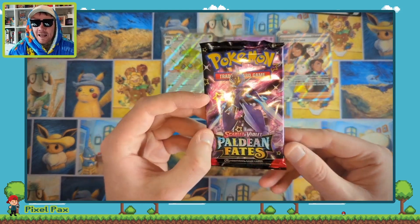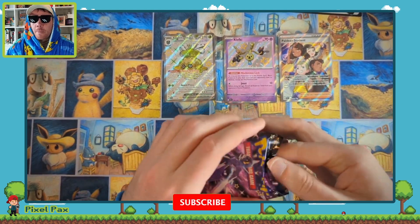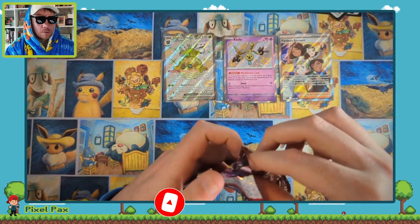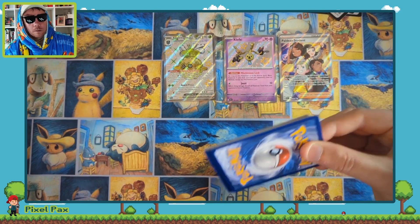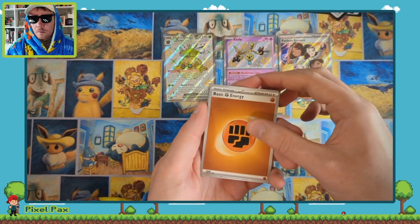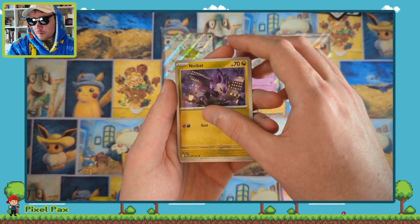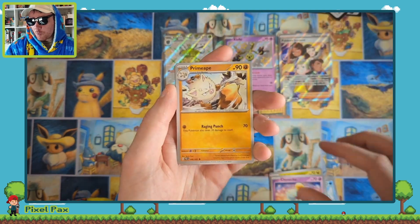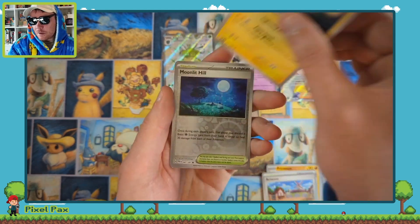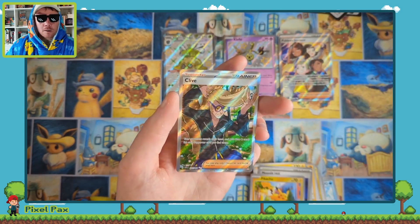Into the final pack — can we get that last pack of magic? Go card! And we've got one from the back: The Denny, Noibat, Chimichickle, Primate, Artisan, Lantern, Moonlit Hill — oh! Pikachu! Ooh! And a Clive!